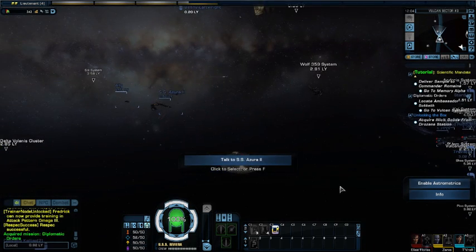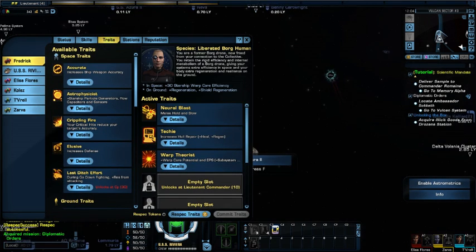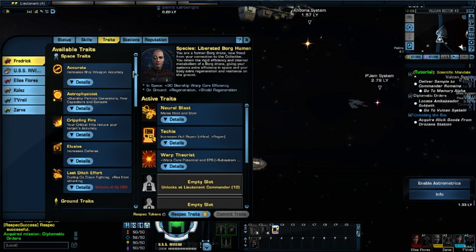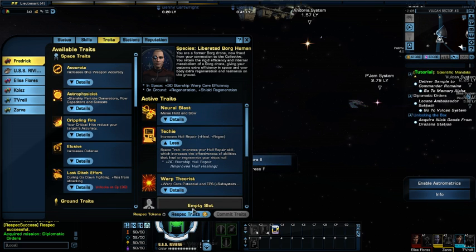So the changes made so far — I changed up his traits. I removed the aggressive trait and whatever was there for ground equipment. I changed it up so that I now have Techie and Warp Theorist. Warp Theorist will give me more power to my ship's power levels and more of the power transfer rate. Techie will allow me to have better hull repair per minute, so this does work.